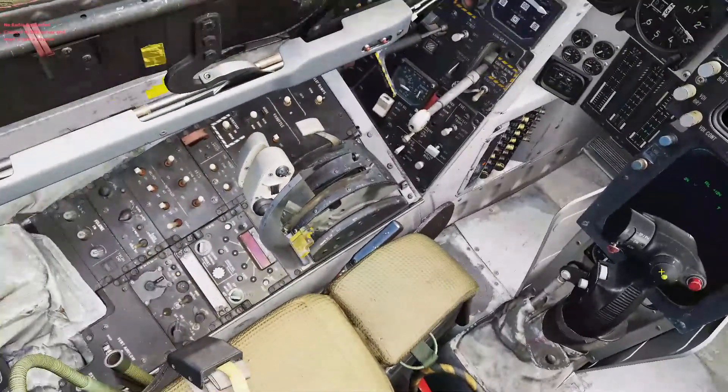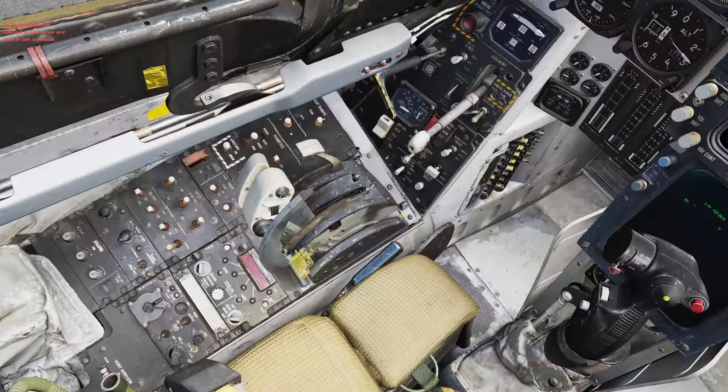Then once everything has started up, we're going to go back over here. This is your wing sweep control. We're going to left-click and move that all the way forward, right-click it down, bring it back up with another right-click, then bring it all the way back as far as it'll go — it should stop right there. Then right-click to push it back down and we're going to close the cover.